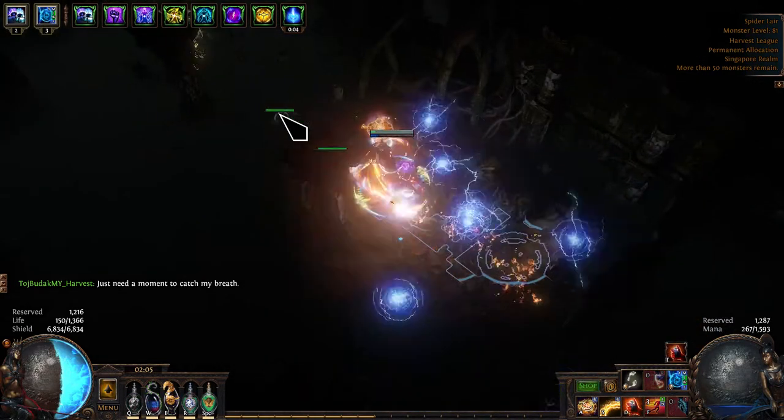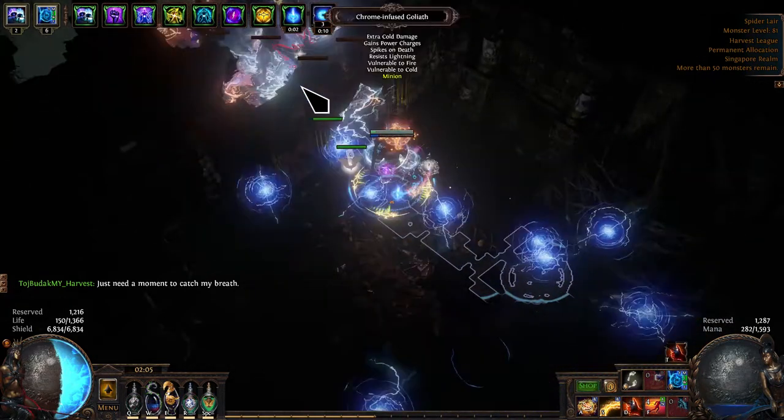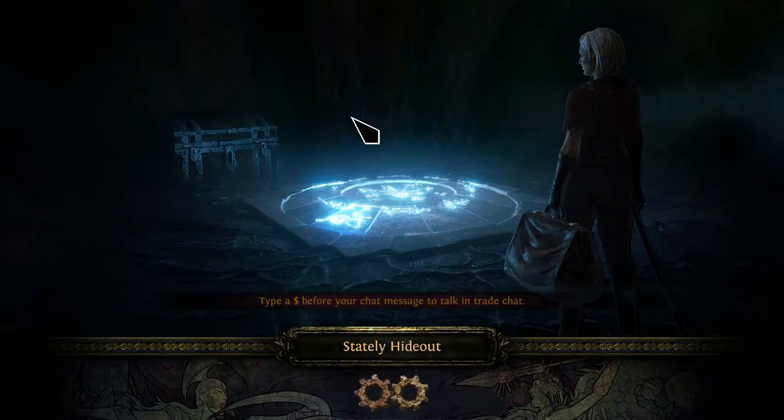especially if you're running the Scarab Delirium Morbs. The reason for that is because the only real thing you need to do is buy fractured fossils, because you don't have to roll sextants. You're going to get your own scarabs if you're running the scarab one.